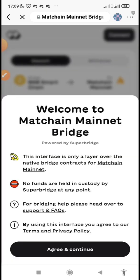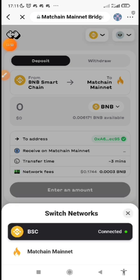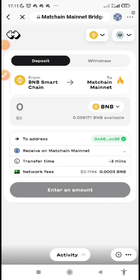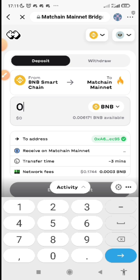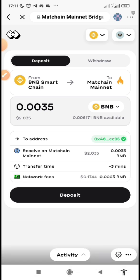The bridge URL is bnb-bridge.matching.io. Launch the link and wait for it to load. Once you see 'Welcome to Matching Mainnet Bridge,' click Agree and Continue. You will see a network prompt — pick BSC Binance Matching. Since you want to bridge from Binance to Matching Mainnet, enter the amount you want to bridge, for example 0.004 BNB.